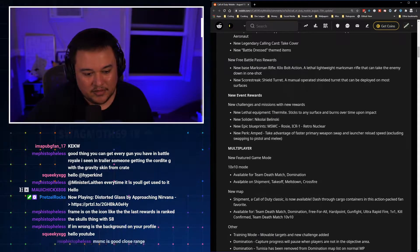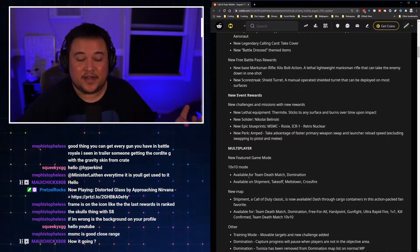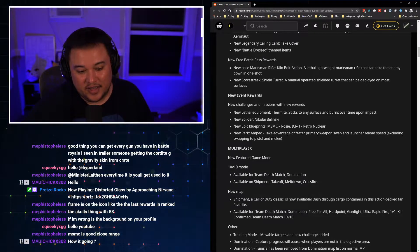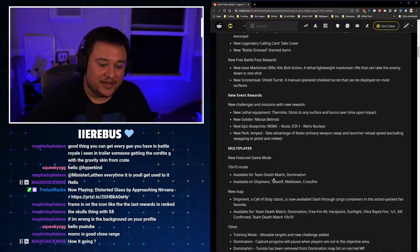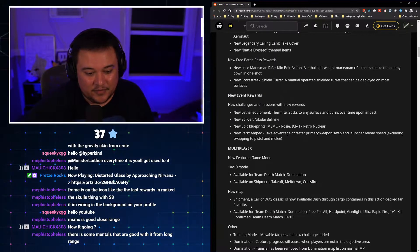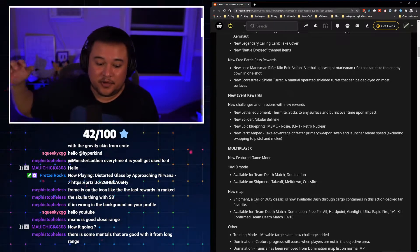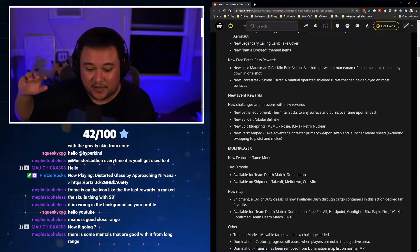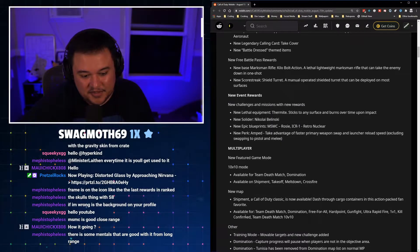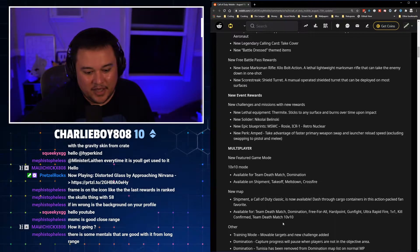Multiplayer new featured game mode: 10v10. We're going to be getting access to that later on in the season. The 10v10 mode will be available for Team Deathmatch and Domination, available on Shipment, Takeoff, Meltdown, and Crossfire. For new maps, we get Shipment — if you guys have played COD before, Shipment is back. Shipment is available for TDM, Domination, Free-for-All, Hardpoint, Gunfight, Ultra Rapid Fire, 1v1s, Kill Confirmed, and TDM 10v10s.